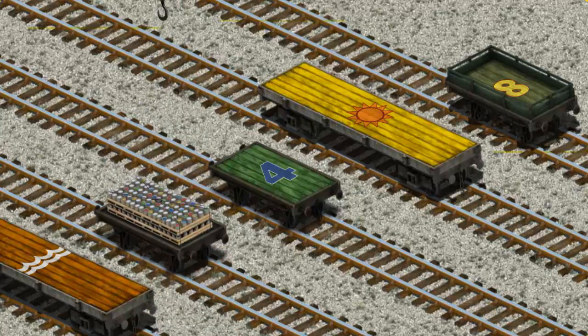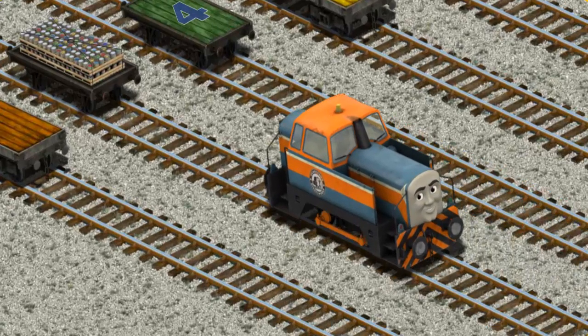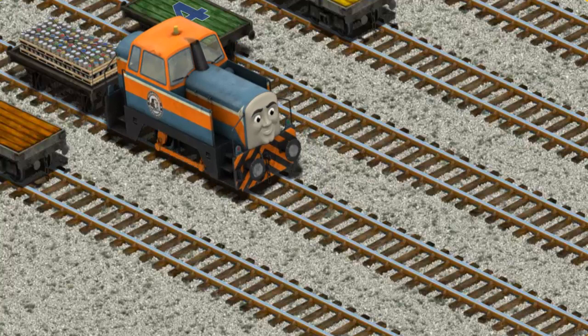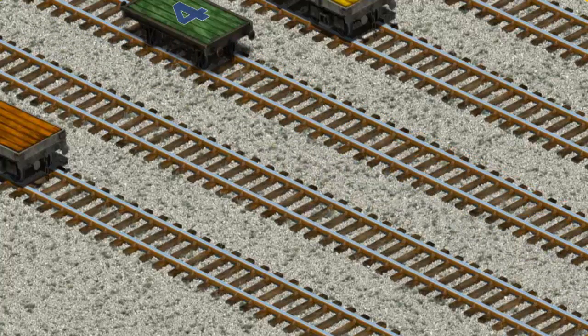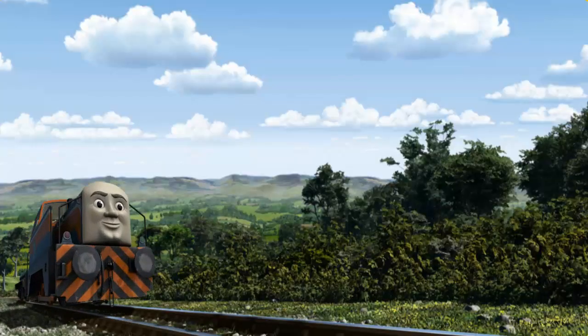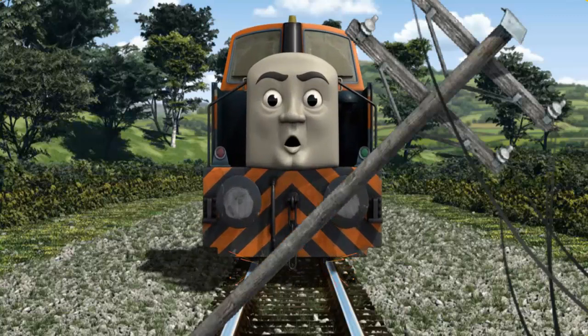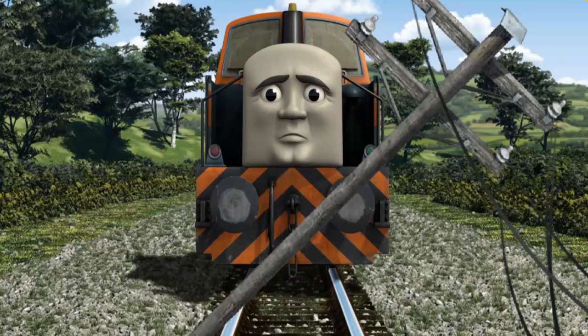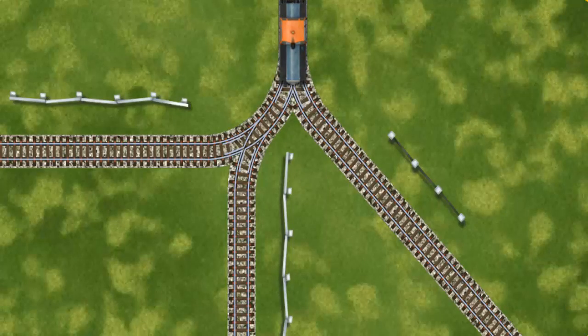You found it. Den went through the countryside. Suddenly, the tracks were blocked. Den had to stop. He needed to go a different way. Find the track that goes nearest to the shortest fence.